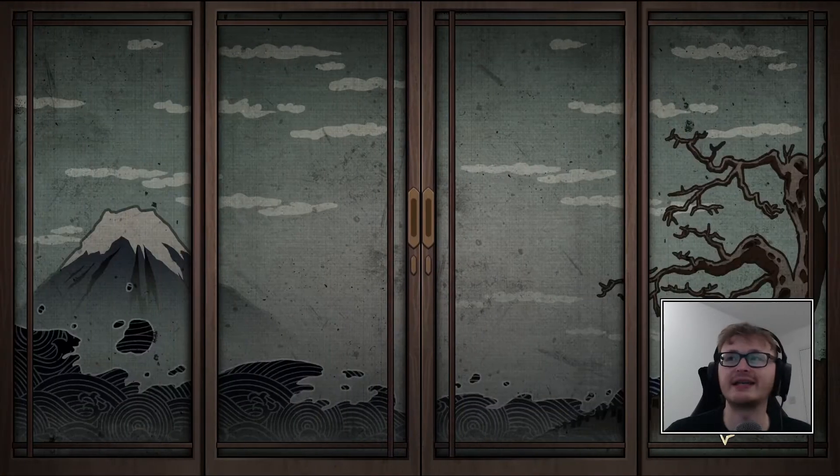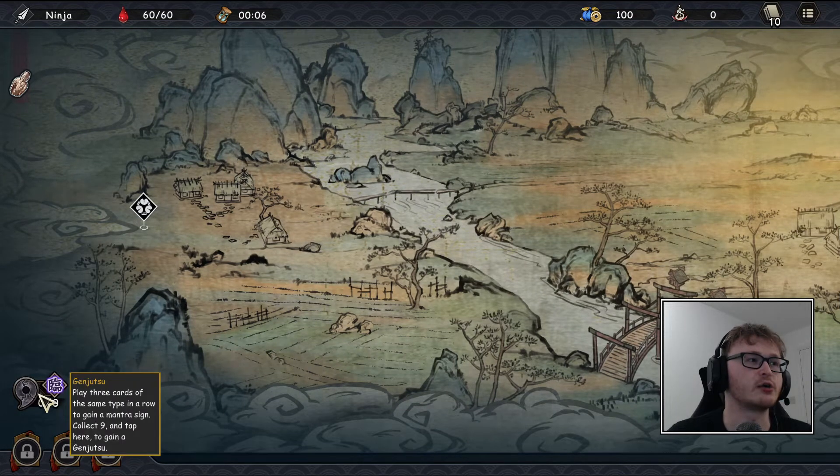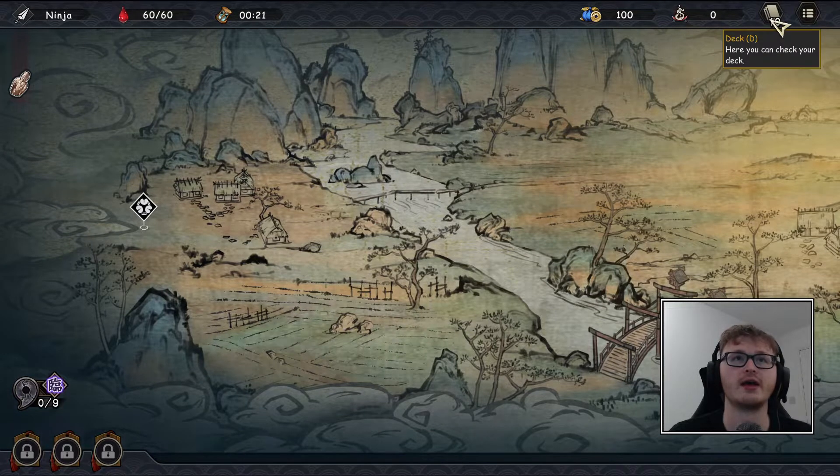Basically, the ninja is all about comboing the same types of cards. There's a new effect called genjutsu, which I believe is like illusionary techniques. If we play three cards of the same type in a row, we gain what's called a mantra sign. Gain nine of these mantra signs and you gain a genjutsu.